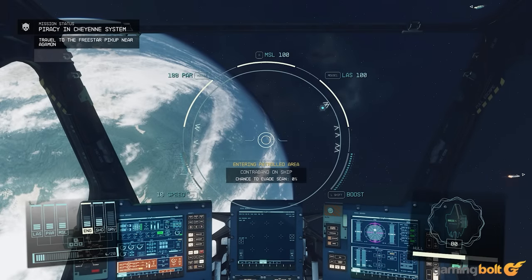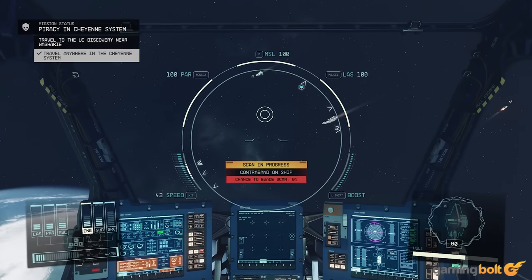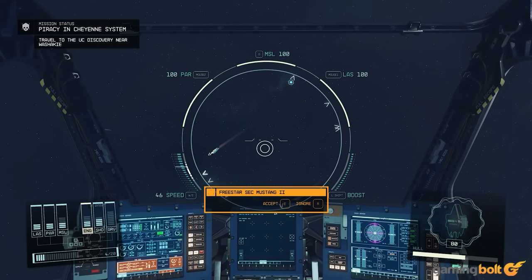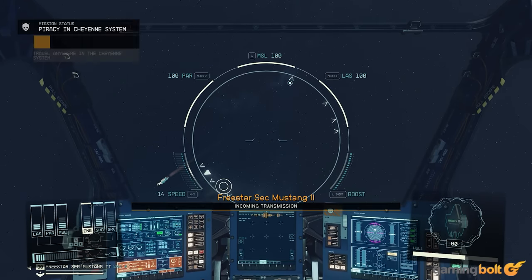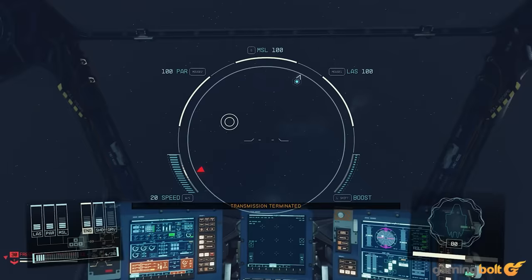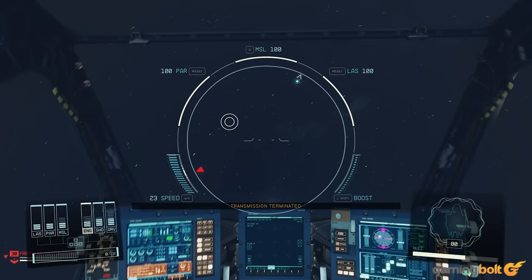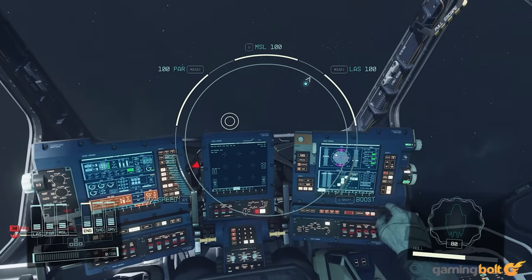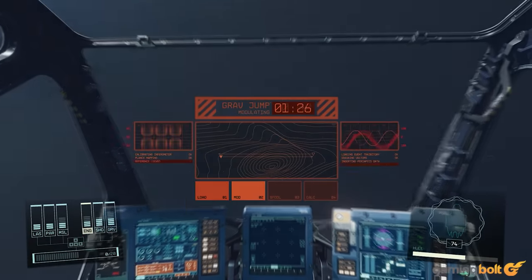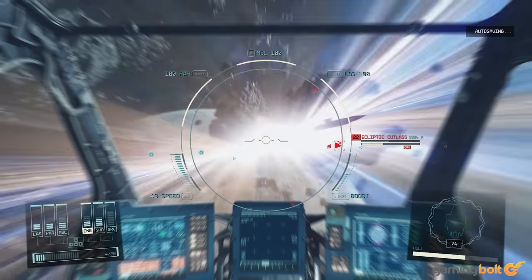When entering Freestar Collective space, your ship will be held for scanning. If contraband is detected, you'll be ordered to halt and prepare to be boarded — all illegal and stolen goods will be confiscated, and hostile ships will face deadly force.